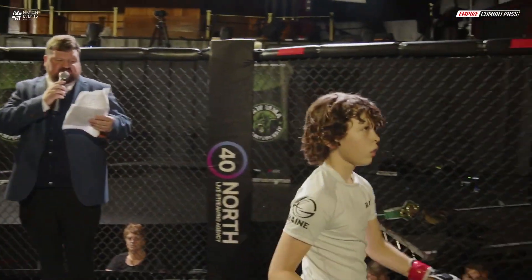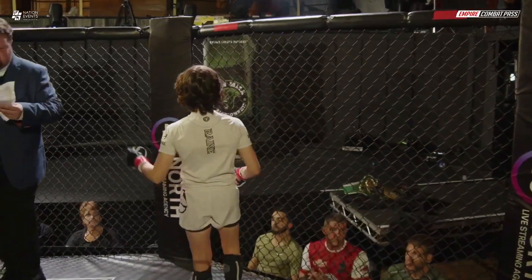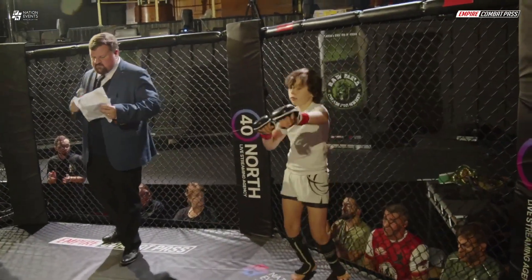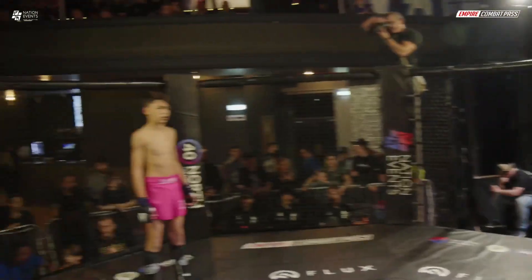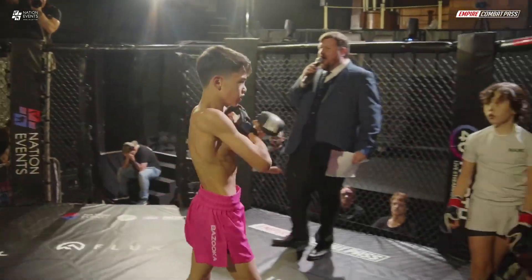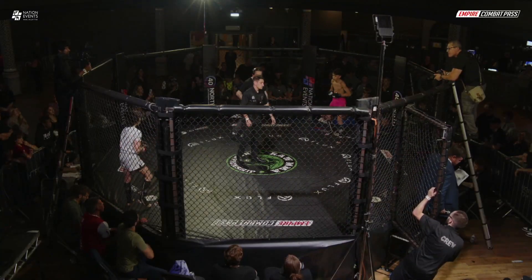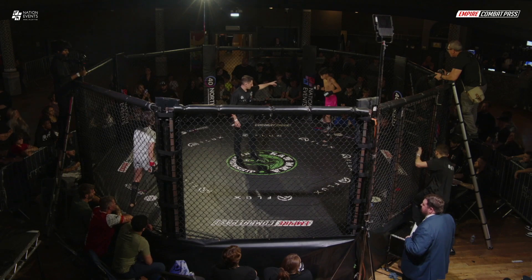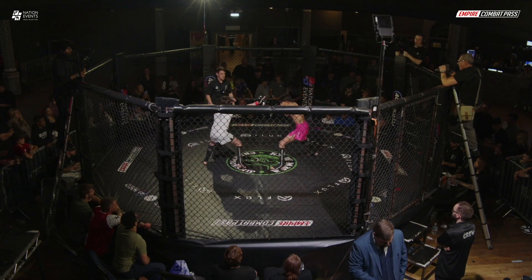Introducing first, fighting out of the red corner representing Aspire Liverpool and Liverpool Combat Academy: Zad Aliou! And please welcome his opponent, facing him across the cage and fighting out of the blue corner representing SBG Bishop Auckland: Lucas Scott! Cracksonary represents SBG Bishop Auckland and South Shields — my apologies there. You see Davy Grant in Lucas' corner. He's got the pink shorts on, Zad Aliou in all white.